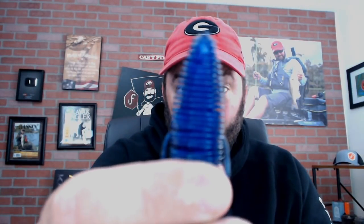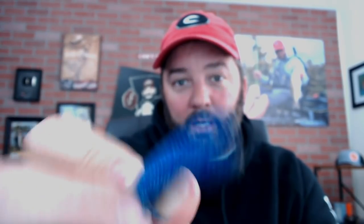The next one is the Missile Baits Destroyer. It's got a lot of appendages and I use this a lot when the water's really really cold. It's not so much about the action — the tail twirls when it falls — it's what it does when it's sitting still on the bottom. The bass comes down, looks at it, and all those appendages are just moving slightly. That's exactly what I'm looking for. It also has those same little ridges that catch air like the D-Bomb.